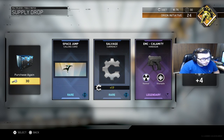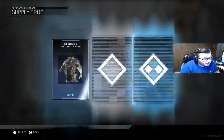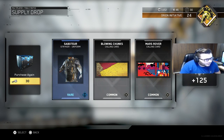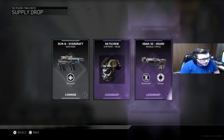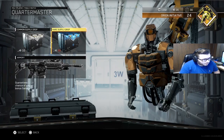I guess I can craft something new with that handgun, good to know. The EMC is one of my favorite guns — I'm a big fan of the handguns. We got the Mars Rover, Blowing Chunks, and the Saboteur Striker uniform. One more: the DCM8 Overdraft shotgun, Rat Screw Striker head, and the K-bar legendary version. Okay, we're out of keys.